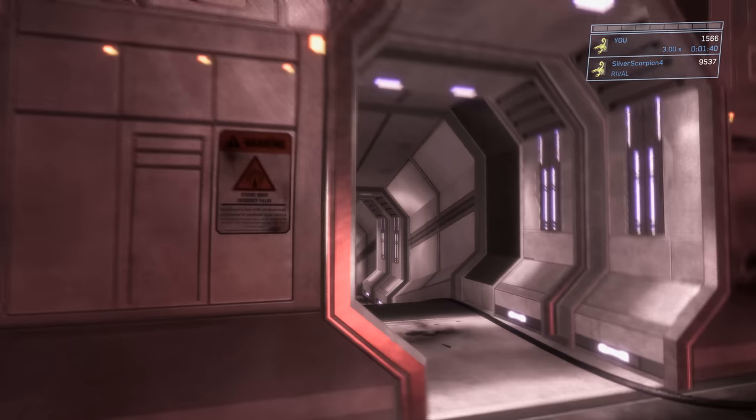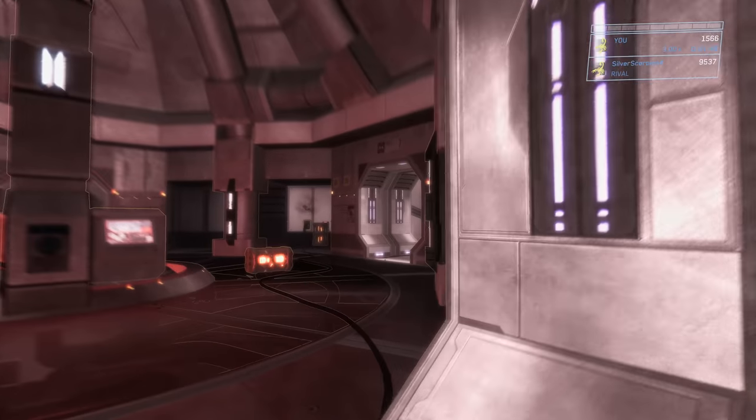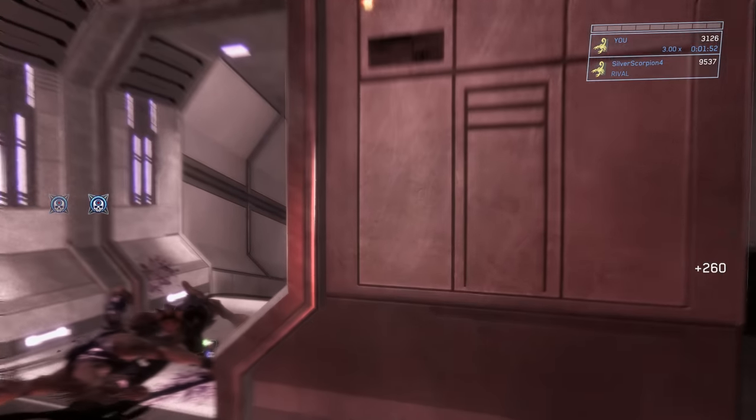There's a health pack on all of the walls in these circular areas. This is a series of circular rooms connected by hallways and each circular area has a health pack on the wall. We're going to move up here and this first wave of enemies is going to be a brute and three jackals.